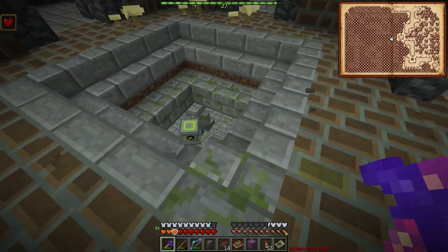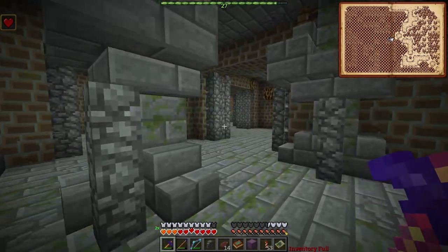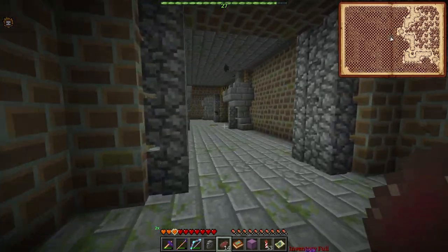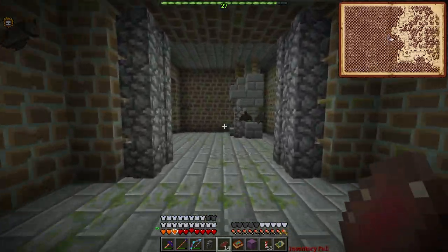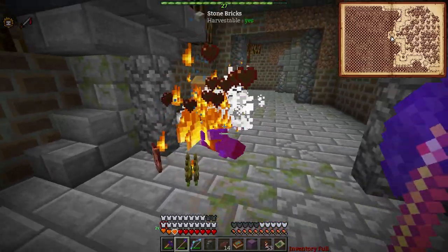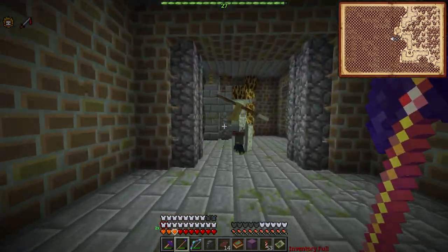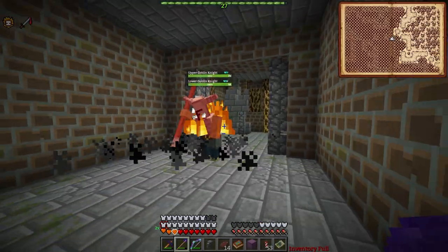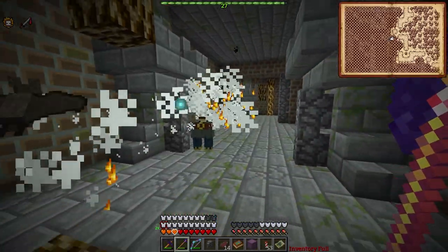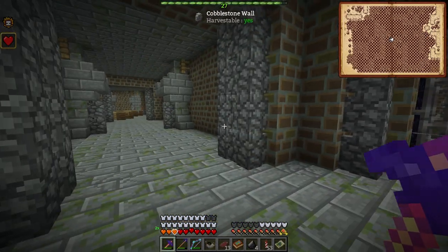We've got to find the boss room in here - that could pose a problem because the boss room is not the easiest thing to find. You will find some chests. There are chests, but probably nothing we need, so I'm going to continue hunting. Oh yeah, these guys are not fun either - they're really tanky, and after you defeat them you have the lower half - a lower-half goblin! That's so funny.